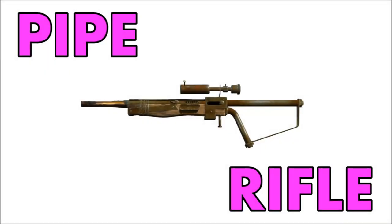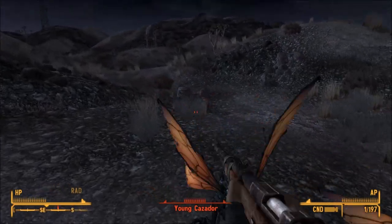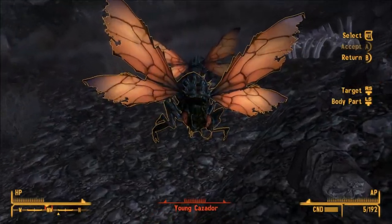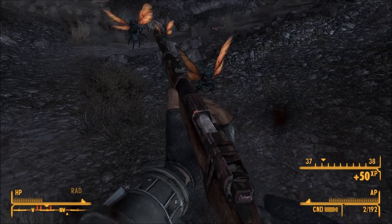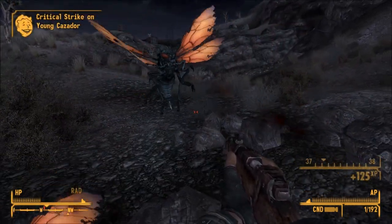Number 5: The Pipe Rifle. This thing looks like a piece of shit, but I don't care. It looks really dangerous and if it's anything like Fallout 3 and New Vegas's hunting rifle, then I think this is gonna be a pretty sick weapon. According to the Fallout 4 wiki, it's gonna be using a .38 caliber, which is the closest relative to the .357 caliber from the previous two games.